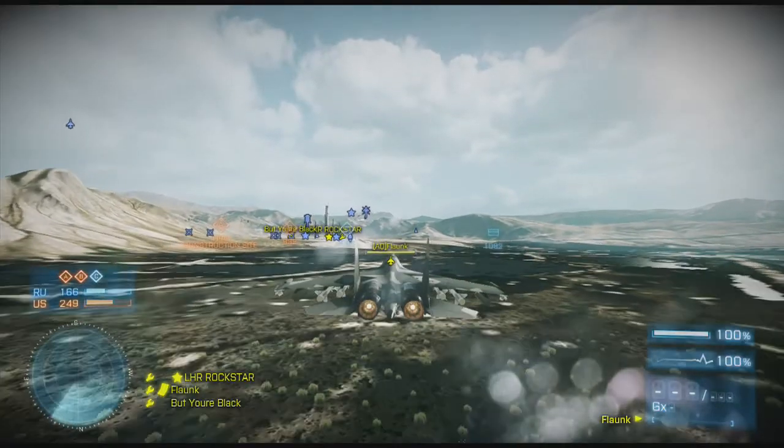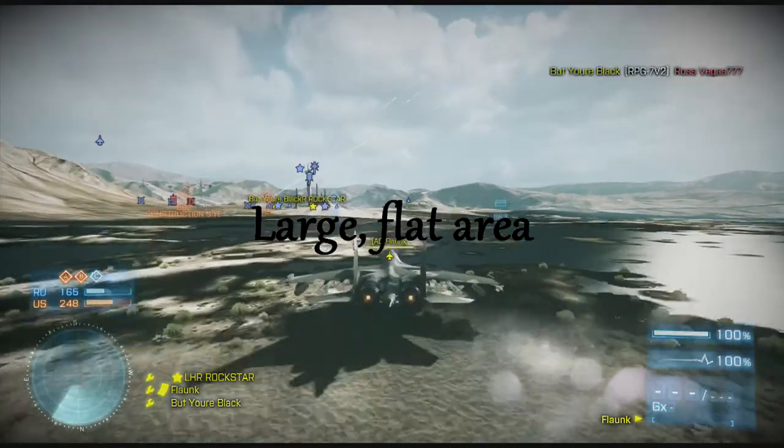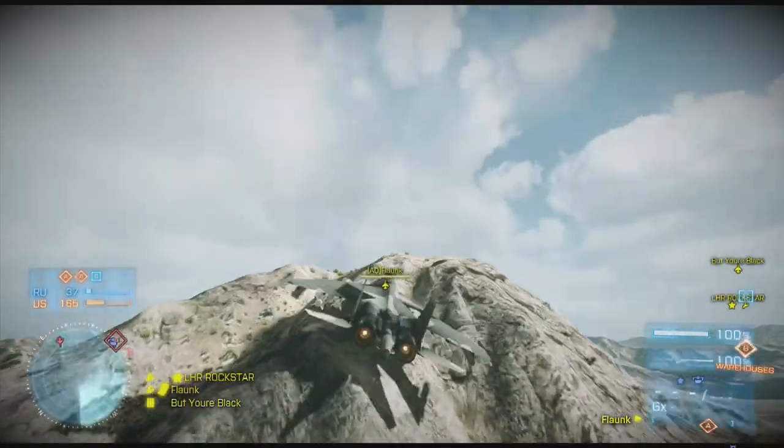Good places to land are like a large, flat area, somewhere nice and roomy. Bad places to land: a mountain.